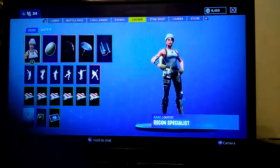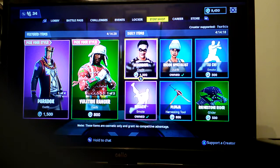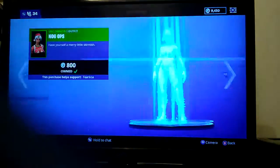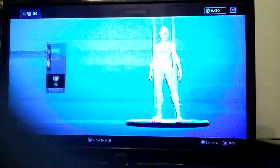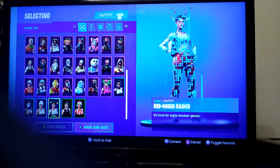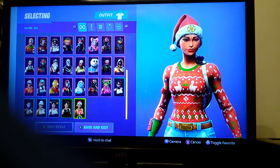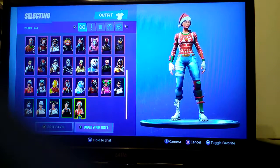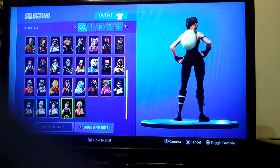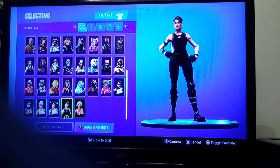Alright, let's start. This is the item shop — I might buy the Candy Yaks, I'm not sure. I bought Recon Specialist today. So I have my two greens: No Gnomes and Commando. I bought Commando when it was quite rare, but now it's not very rare, which sucks.